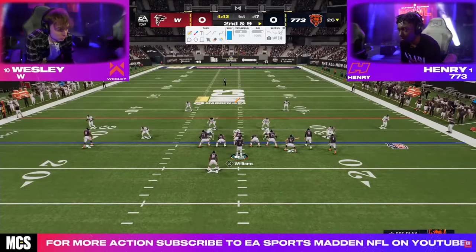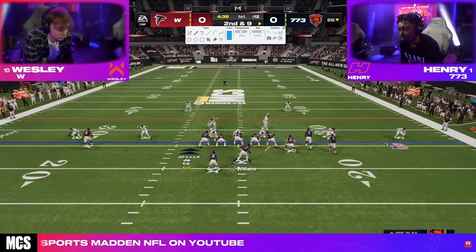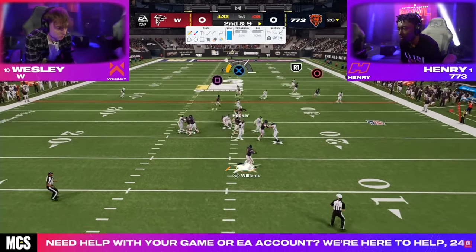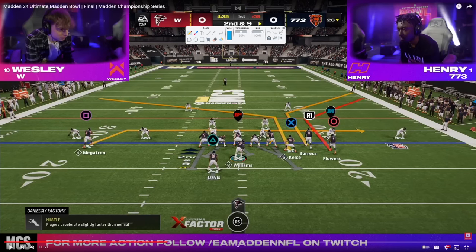We'll do another breakdown later with more depth on the schemes. Both of these guys are rocking the Colts playbook on offense and Chiefs on defense. Henry was going to this combo a lot — this is a short side bunch combo. We have not seen this all year. I believe this is the play curl flat in the Colts bunch. We're going to get a double corner route to the right side, and on the backside a shallow cross or drag post combo.